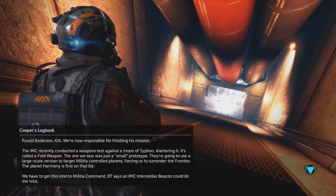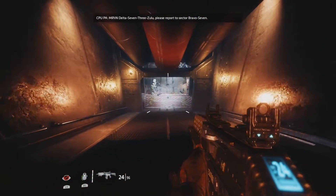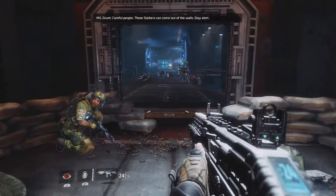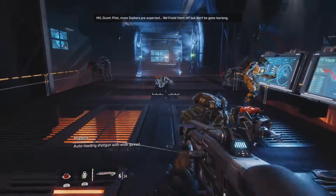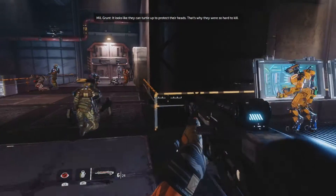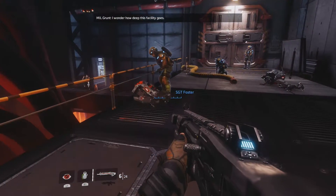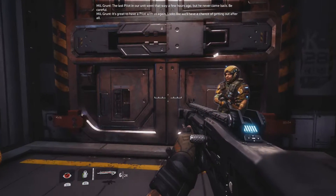Down into the belly of the beast we go, it seems. I wonder what fun shenanigans await us down there. Marvin Delta 7 3 Zulu, please report to sector Bravo 7. Careful, these stalkers can come out of the walls. Stay alert. It looks like they can turn a weapon into their heads — that's why they're so hard to kill. I wonder how deep this facility goes. The last pilot in our unit went that way a few hours ago, but he never came back. Be careful.